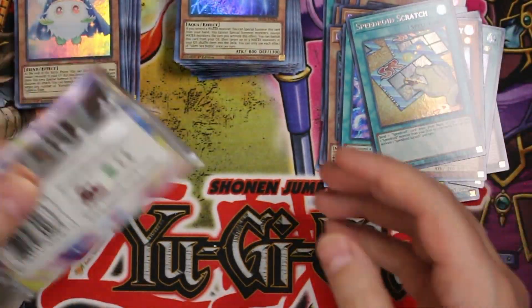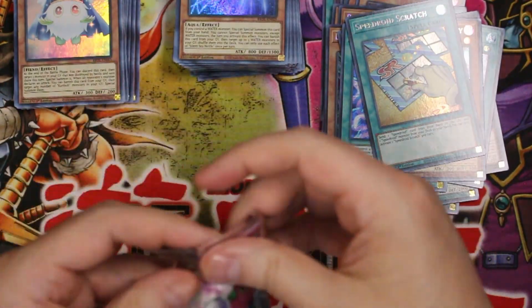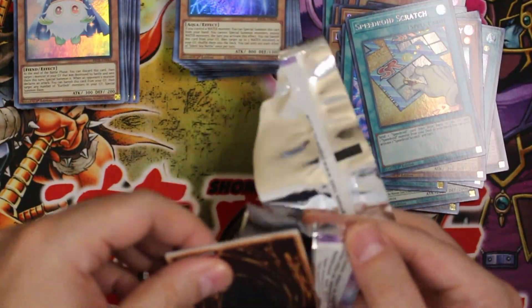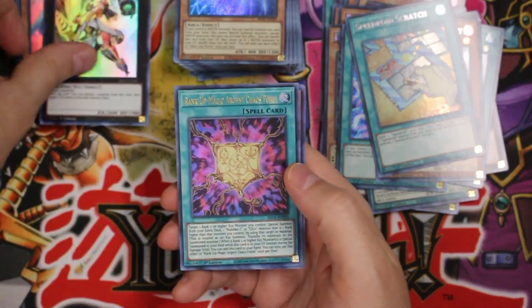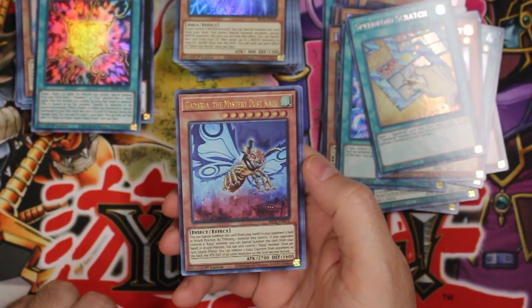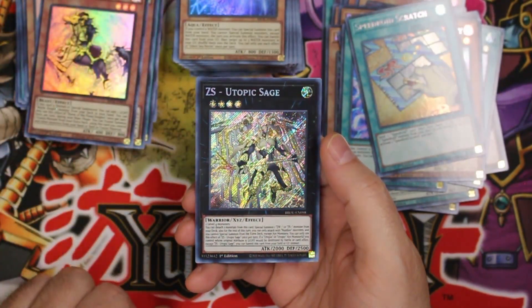So a little bit of a downer here at the end — got a couple of cards straight out of the pack that are damaged. I don't know how that happened — that was a little weird. All right, come on — Wind-Up Arsenal, Argent Chaos Force, the Mystery Dust Kaiju, crazy looking Horse of the Floral Knights, and Utopic Sage.